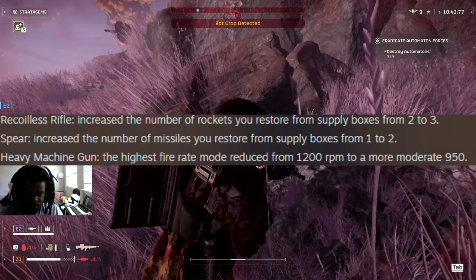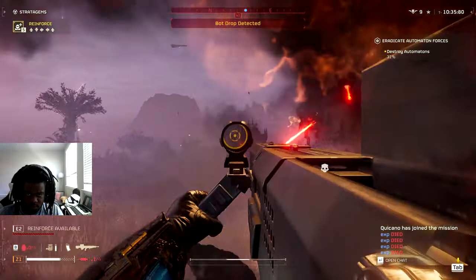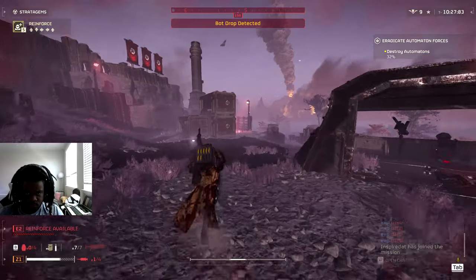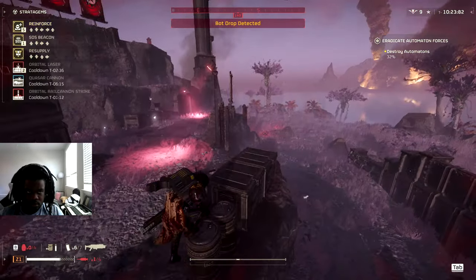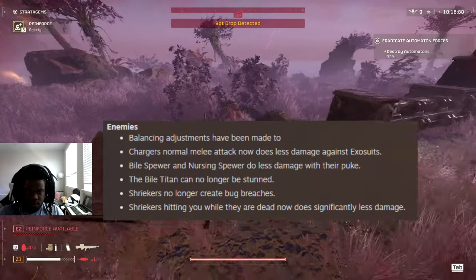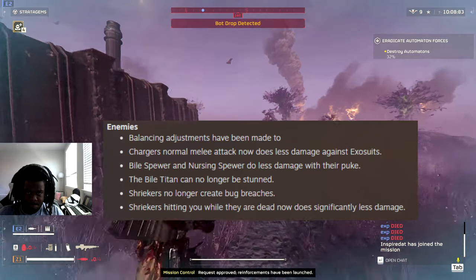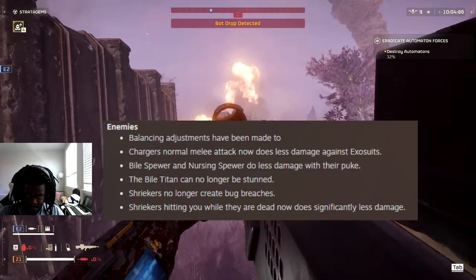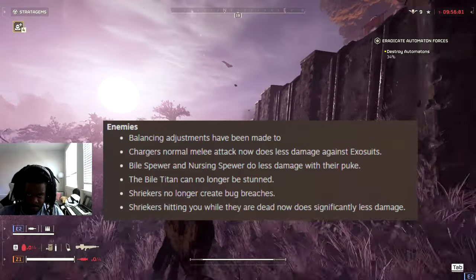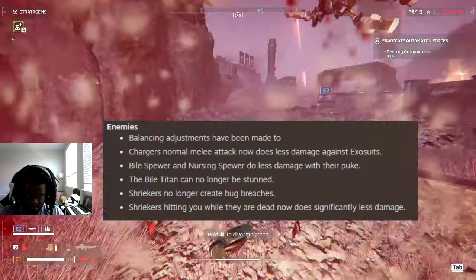The Patriot exosuit was balanced - rockets now only penetrate armor on a direct hit, so you can't just shoot the ground to blow up all the armor. The exosuit is also going to be less vulnerable to explosive damage, which is good since getting one-tapped by rockets was never fun. On enemy changes: chargers' normal melee does less damage against exosuits, bile spewers and nursing spewers do less damage with their spew, bile titans can no longer be stunned, shriekers can no longer create bug breaches, and when a dead shrieker hits you it does a lot less damage.